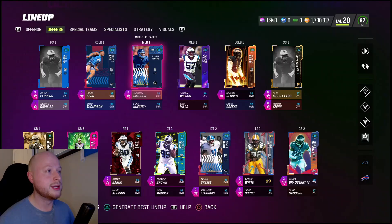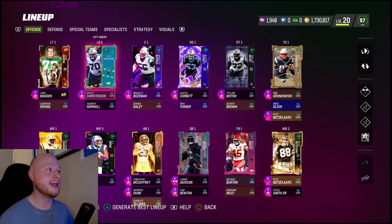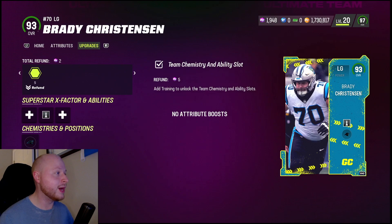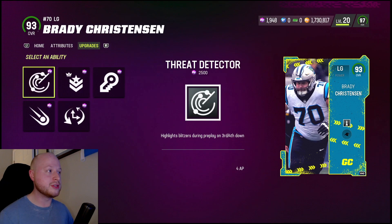My plan with this card is to use him at quarterback, and every time we get into a punting situation, of course we're going to fake it. So we're really putting Johnny Hecker to the test. We also got a 95 overall left guard Brady Christensen, and for the life of me I cannot figure out why they didn't give this guy at least one discounted ability. When Taylor Mutton came out they at least gave him a discounted Edge Protector.